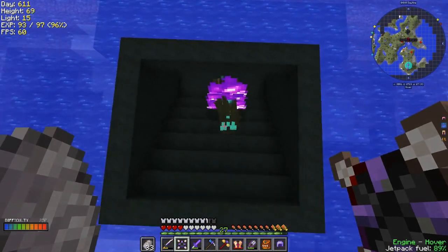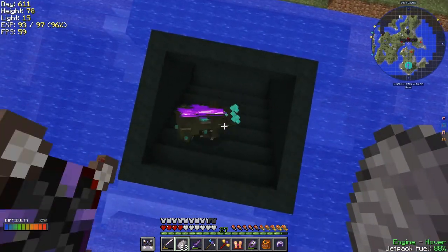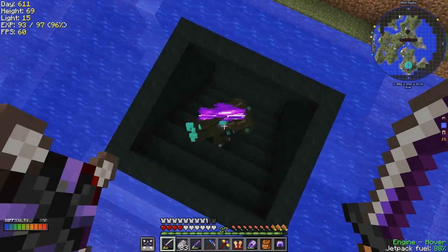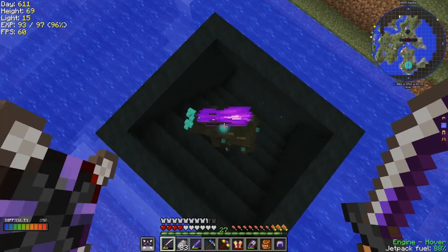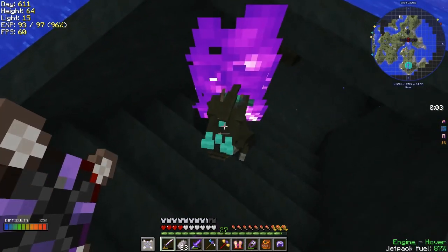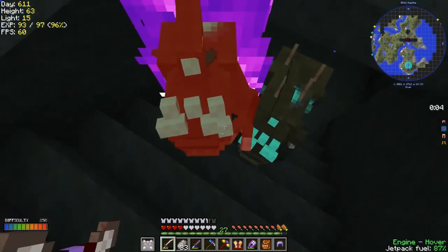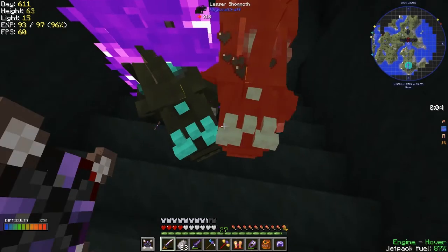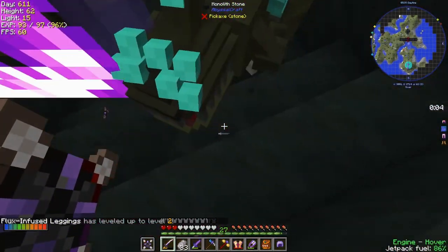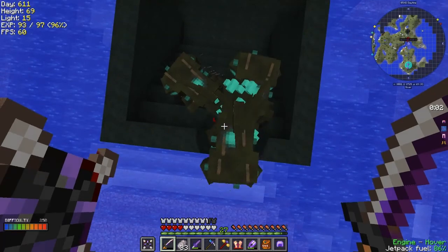There's a mob here - what is this thing? Let me right-click it. I have no idea what this is. It looks like a big mob. I'm not sure it's passive - look how much damage this thing does. There are more of them! They hit quite hard. How much health does it have? 297. I still don't know what they are. Right - whatever they are, they come up.